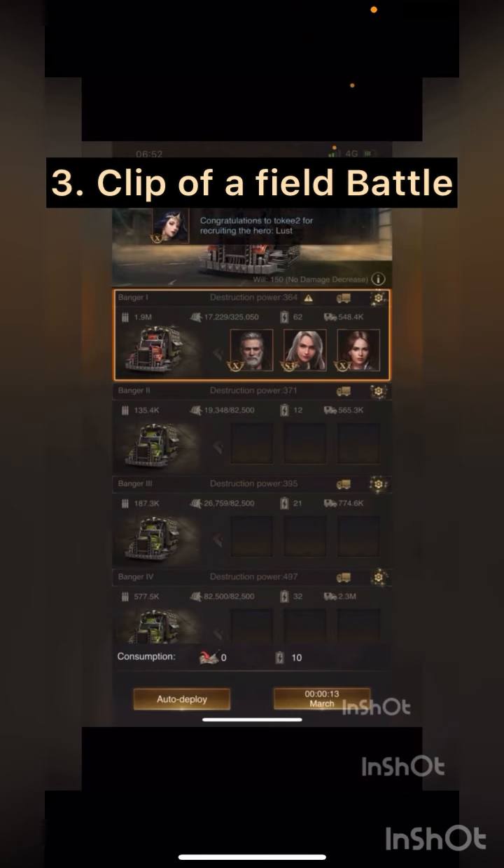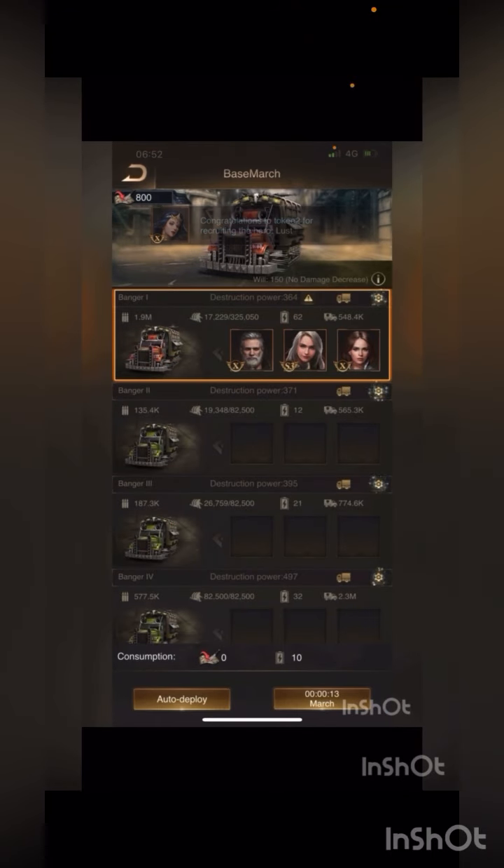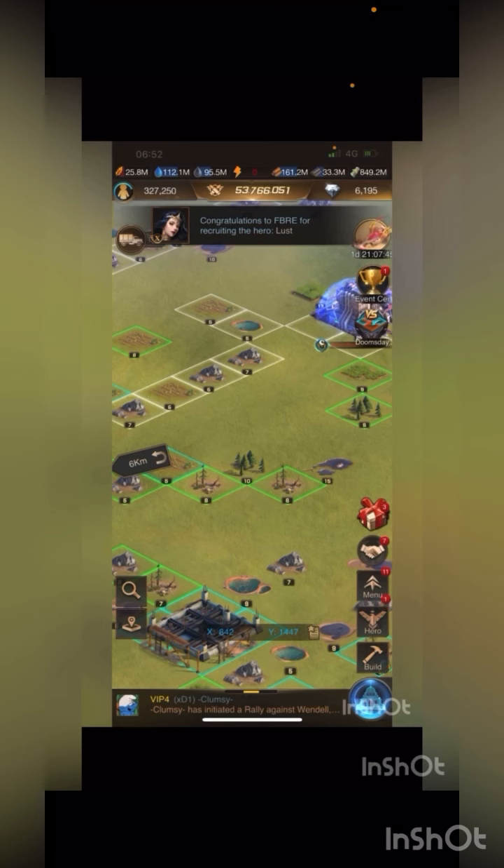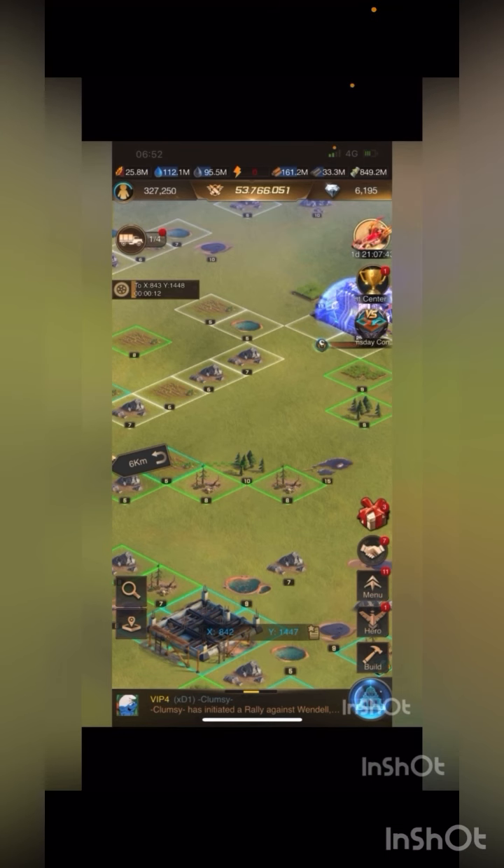In this clip you can see that I tried to get a level 10 tile with minus 85% infection intensity, with Sven, Mayer, Anastasia, and Black Rose, because I have no better heroes. Make sure not to use more than 10,000 troops in every squad.